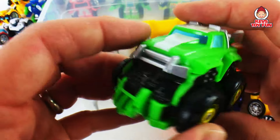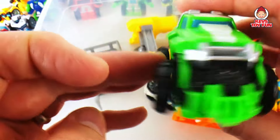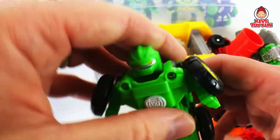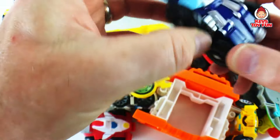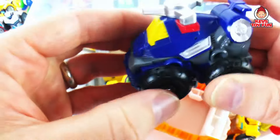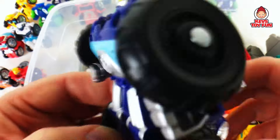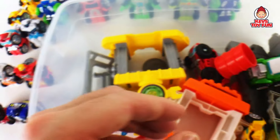Okay, what else — another Boulder. He's kind of like a monster truck, a big foot. There he is, pretty cool. And then we have Whirl — the police bot. She's like a helicopter; you can spin the rotor which is kind of cool. Flip her and there you go. Pretty sweet.